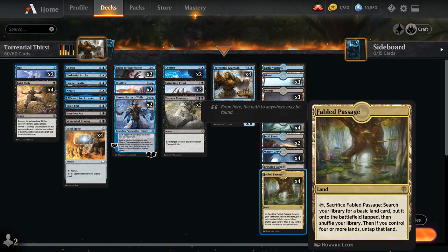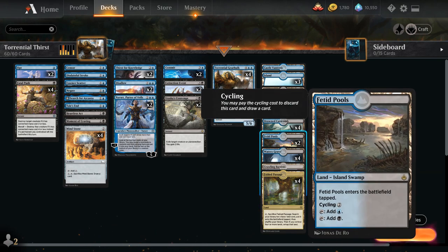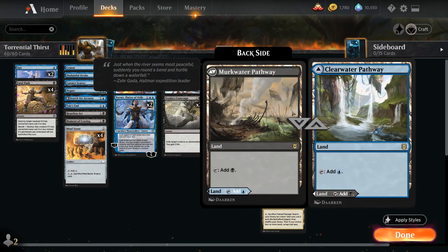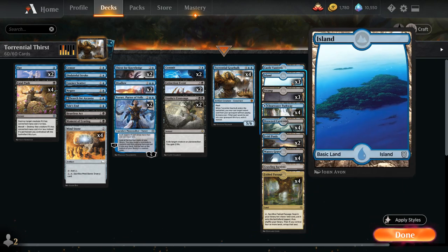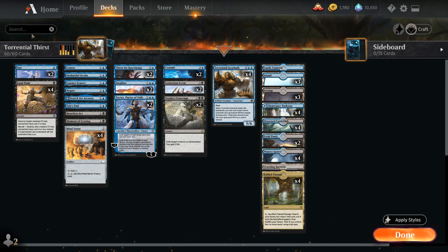For the mana base, we have four copies of Fabled Passage — great for enabling Revolt — as well as four Watery Grave and two copies of Fabled Pools, which all count as Islands and Swamps for our Drowned Catacomb. Fabled Pools can also be cycled for two mana if we're flooding out. Then four copies of Drowned Catacomb, four of the Blue-Black Pathway, and a couple basics to fetch with Fabled Passage — three Swamps and three Islands — as well as one Castle Vantress as another nice mana sink. So that's our deck; let's jump into some games.